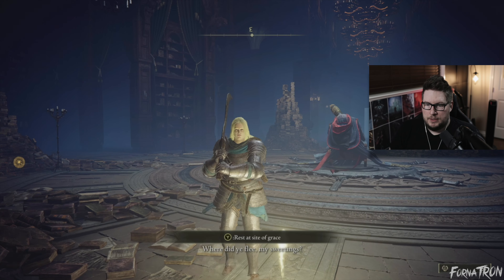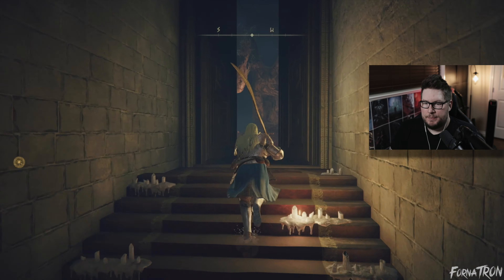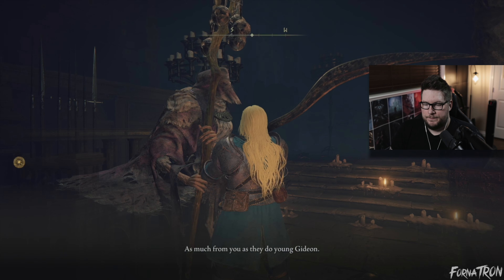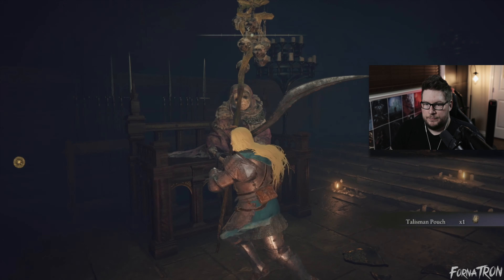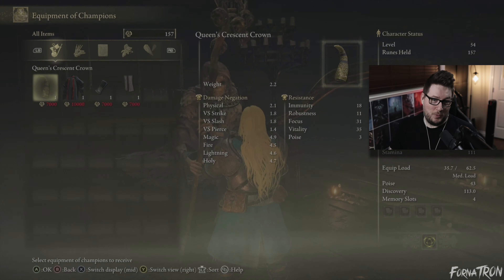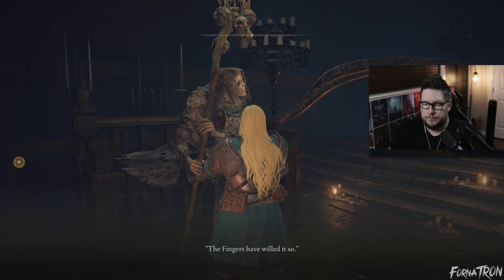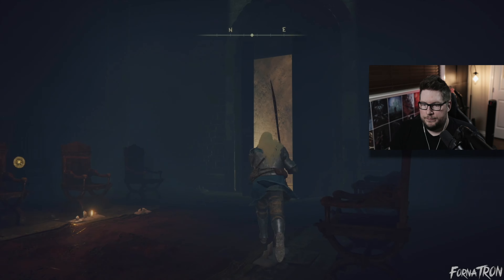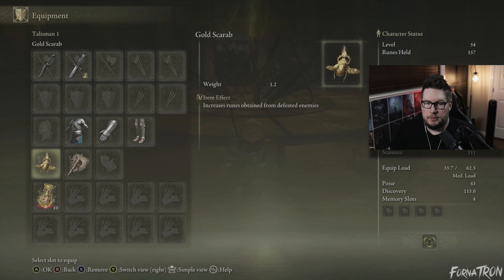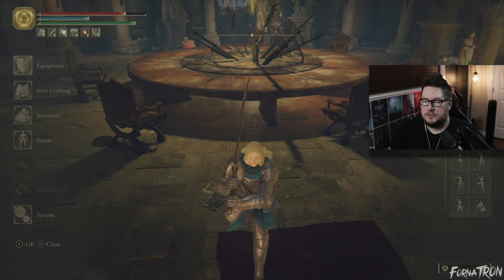Let's go back to Roundtable Hold. When we go up here and talk to this lady we get another pouch. Now we can receive equipment from champions and we can buy Rennala's armor set if you want. Now we've done quite a bit and got a third pouch, so we can put our Radagon Soreseal on, have our Axe Talisman, and now our Claw Talisman as well — that enhances our jump attacks.